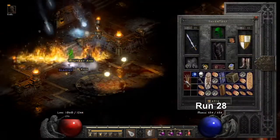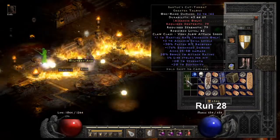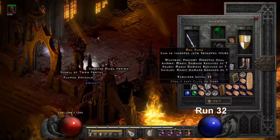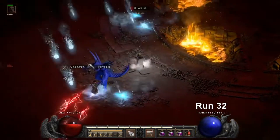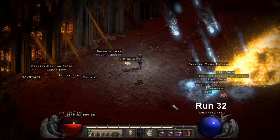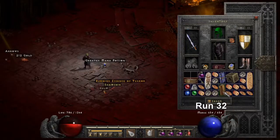We drop a Bartox — you're going to find this is a common drop. I don't know what the odds are on this thing, but I got it four times. On Run 32, we drop a Mal Rune — not bad. And on the same run off Diablo, we drop a Verdungo's Hearty Cord — okay stats, keeper.